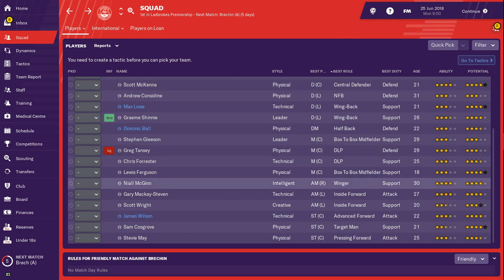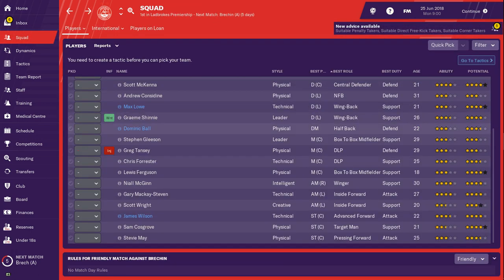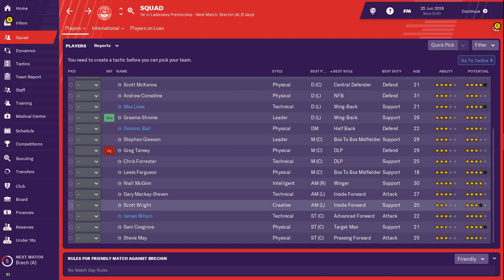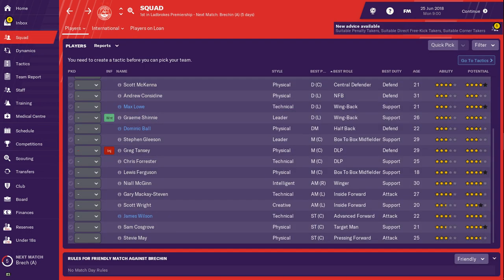We've got Neil McGinn, solid winger, and Gary McKay-Stevens — both wingers at Aberdeen with four-star ratings. You can't really go wrong with that; these guys should be good for at least a couple of seasons. Neil McGinn is 30 years old, going to be around for a while yet, and Gary McKay-Stevens is 27. We've also got Scott Wright, two-and-a-half stars with four-star potential — good backup if anything happens to McGinn or McKay-Stevens.